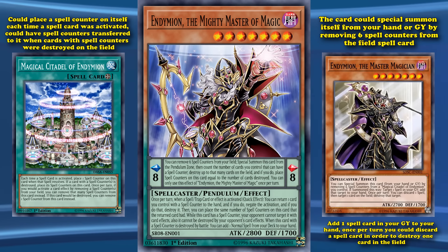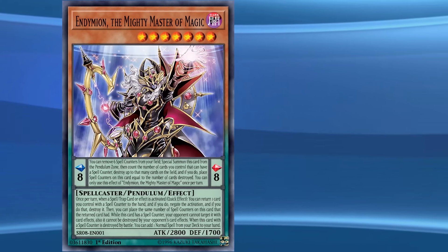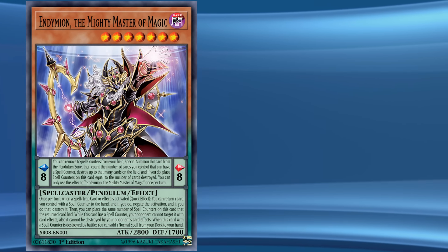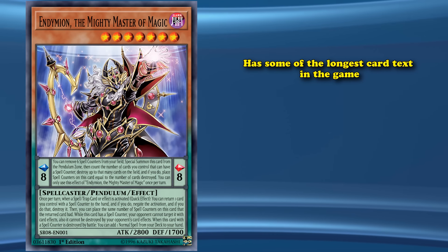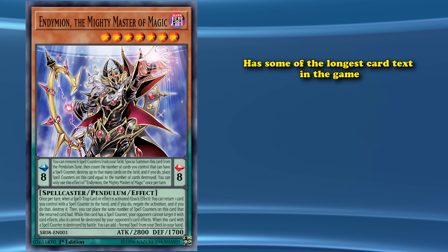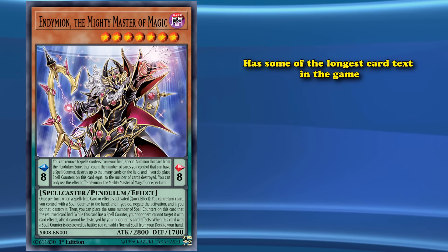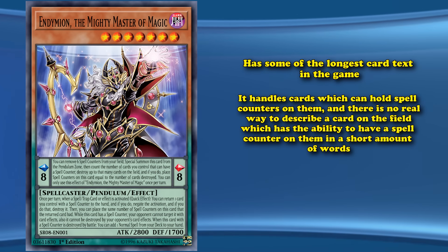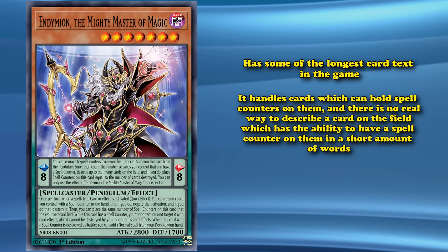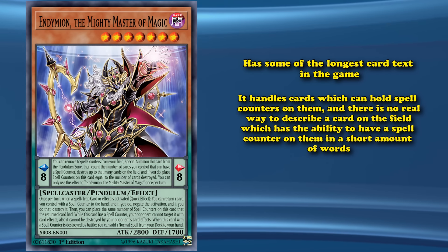The evolved version, Endymion the Mighty Master of Magic, definitely allows spell counters to actually be useful, and also has some of the longest card texts in the game — a distinction shared by other cards within its same archetype. Part of the reason this card has such a bloated card text is because it handles cards which can hold spell counters on them, and there's no real way to describe a card that can have spell counters on it in a short amount of words.